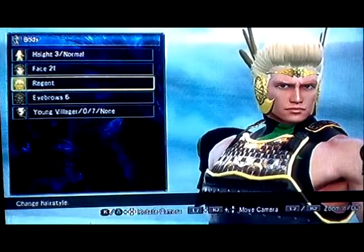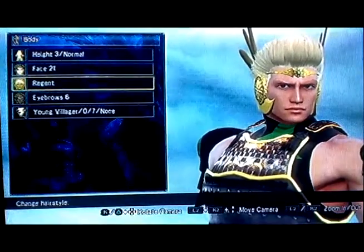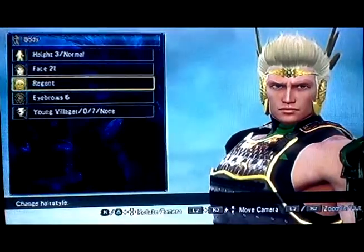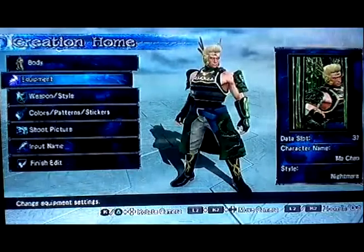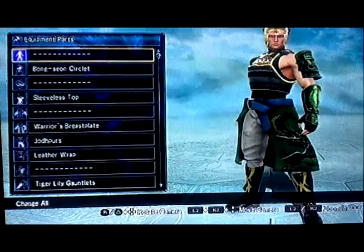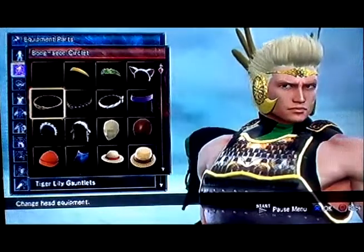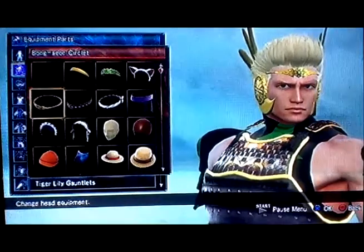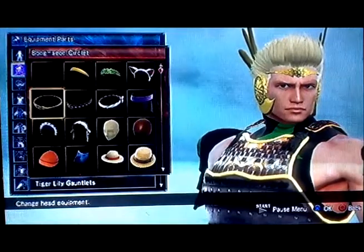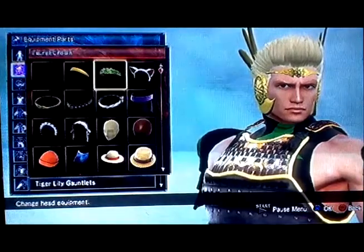I kept thinking of the fur on his helmet's dragon tail as his hair, but in Dynasty Warriors 6 it actually shows his whole head — he has short hair. For his head, I gave him this helmet because Ma Chao has a dragon visor around his face with what look like dragon ears.